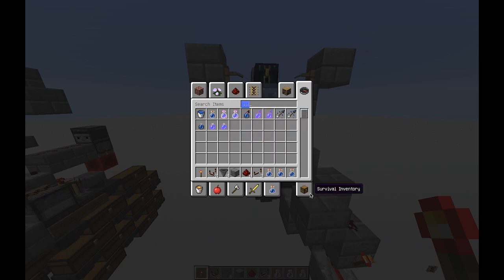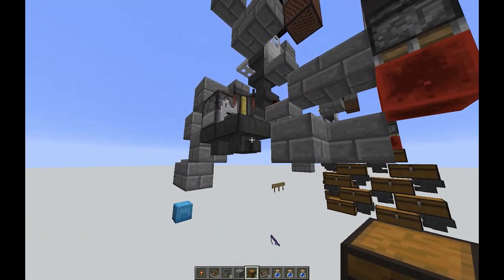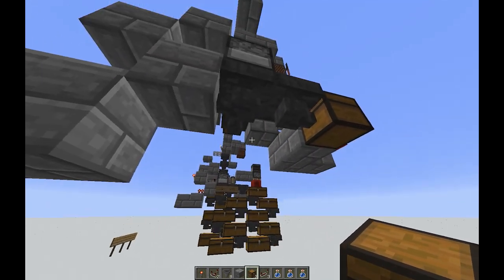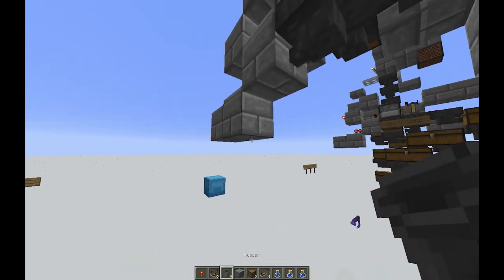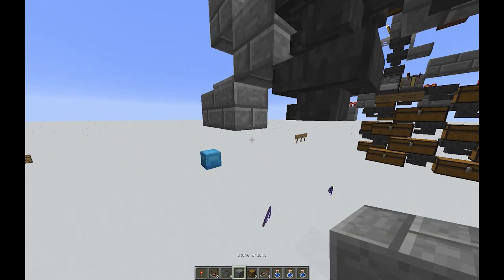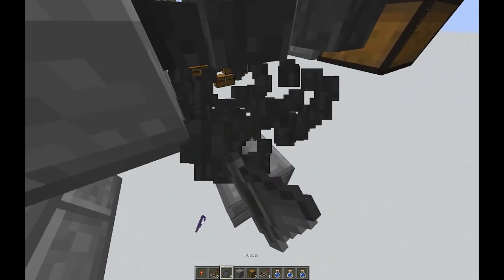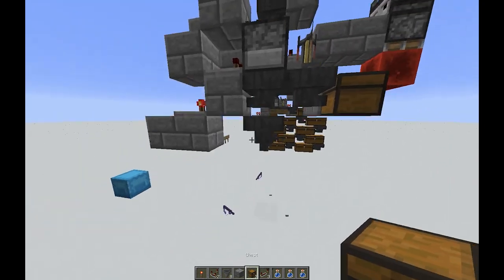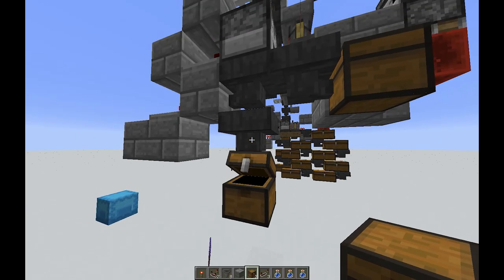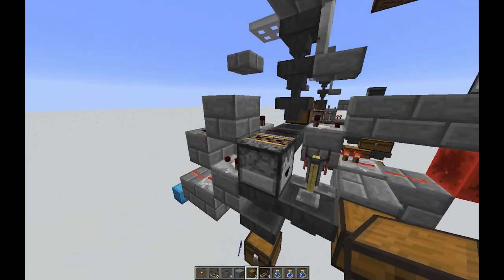Of course, you could always put an actual dump system on your chest over here on the right for your bows and your rods. Once you have your one or two good 100% mending, unbreaking three, lure three, luck of the Sea three fishing rods, it's actually pretty easy to do with observers. I do like to put a chest down here just so you can have that one for your bows and rods, your various bits of broken leather boots, as well as your saddles. I tend to get a lot of saddles and leather boots whenever I make this design.